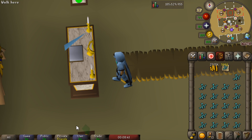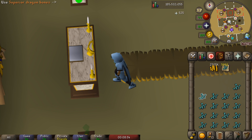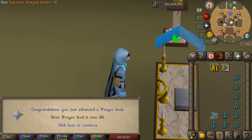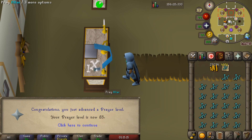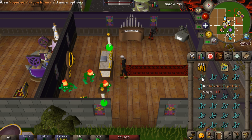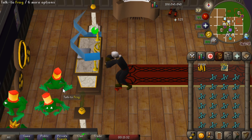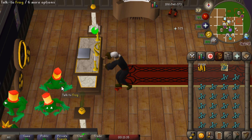There is our very first prayer level coming in — 83 prayer, the first of many. We started the grind off at 82, which means we have quite a few levels to go and the grand majority of our total experience still ahead of us. There is level 84 prayer, and there is level 85. The AFK method is very simple: you just use one bone on the altar and wait. It produces around 650k per hour, so if you're looking to really not pay attention, that's the way to go.